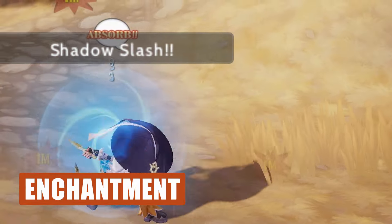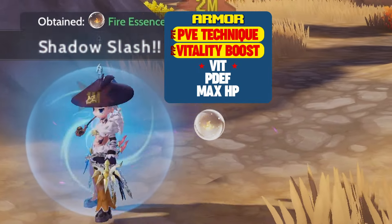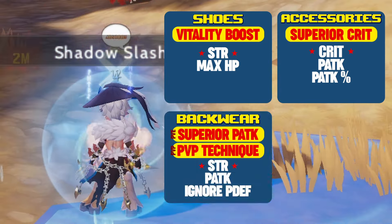Here are the enchantments for the Headgear, Face Wear, and Mouth Wear, as well as Armor, Weapon, Garment, Shoes, Accessories, Backwear, and Costume.